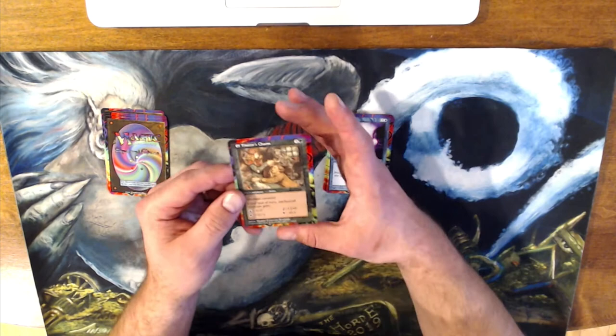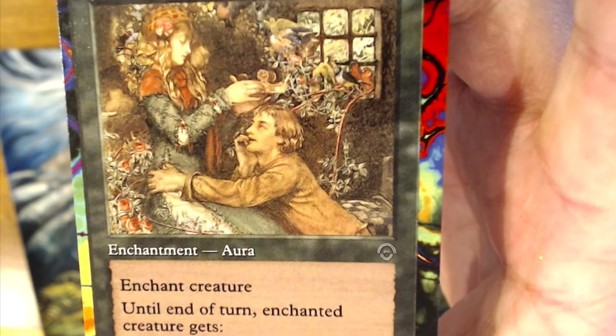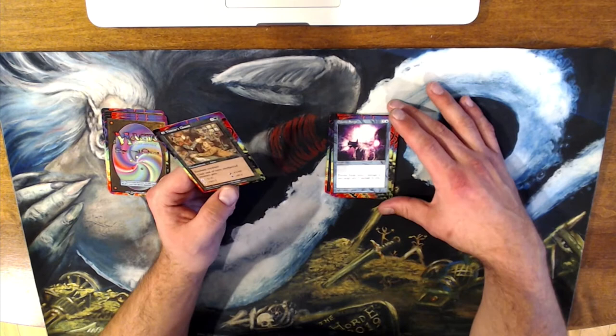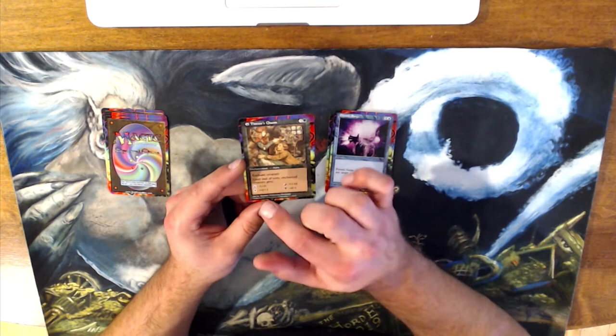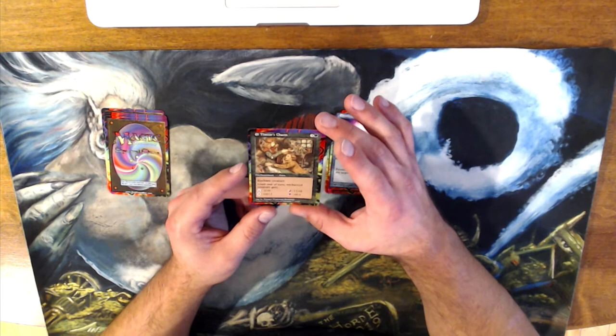Next up, El Timtor's Charm — another enchantment with some pretty sweet high fantasy, classic renaissance art. Three colorless and a green. Art is by Eleanor Fortescue-Brickdale. It's an enchant creature — three colorless and a green. Until end of turn, enchanted creature gets: if you spend blue mana, minus one, minus zero; white mana, plus zero, plus one; red mana, plus one, plus zero; black mana, minus zero, minus one.